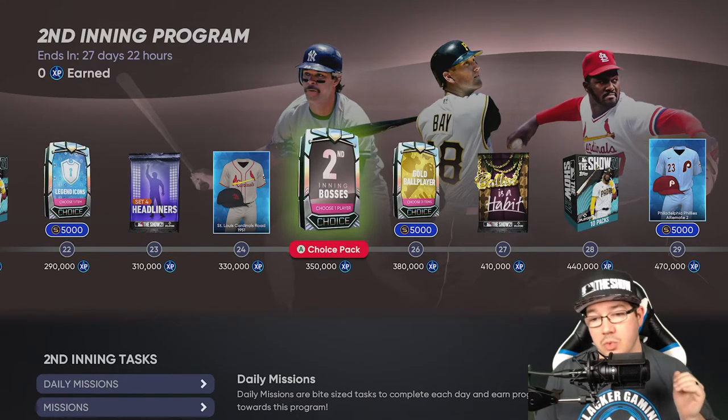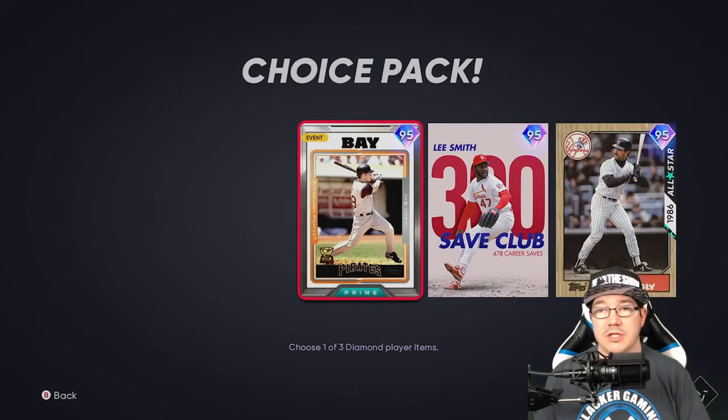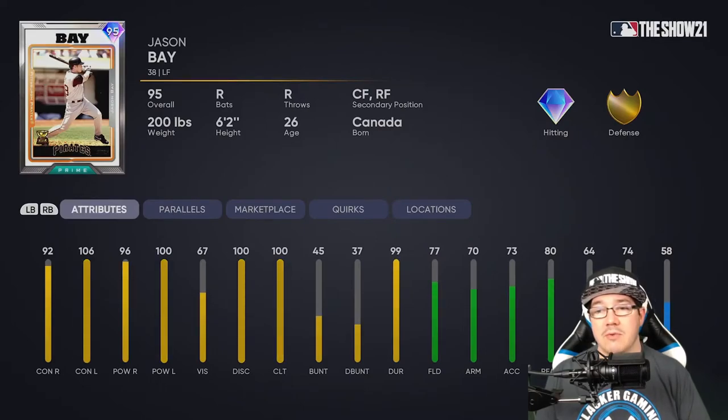We are on to the second inning bosses at 350,000 XP. You get to select one of these players. The Jason Bay card from the Pirates — a righty, plays all outfield positions. You're getting 92 contact right, 106 contact left, 96 power right, and 100 power left, plus 100 discipline and 100 clutch rating. He has a gold defense: 77 fielding, 70 arm, 73 acceleration, 80 reaction, and 64 speed — still 74 stolen bases potential, so you might rip off a few bases.